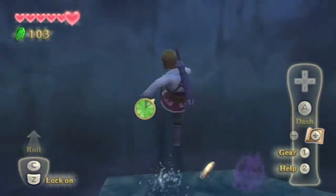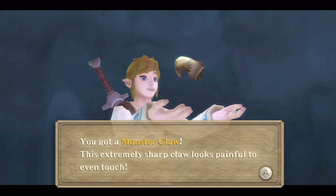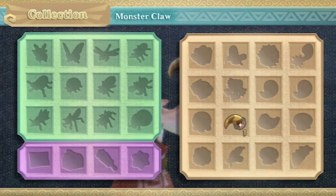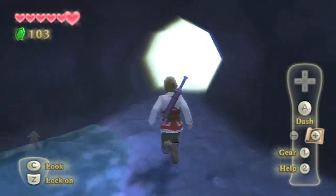Aha! He did! This is a monster claw. This extremely sharp claw looks painful to even touch. What we just found was our first treasure. I won't get into what they can do just yet, but there are plenty of these around the world and they'll be very useful to us. I'll get into it a little later, because it's too early in the game to show what they can do.